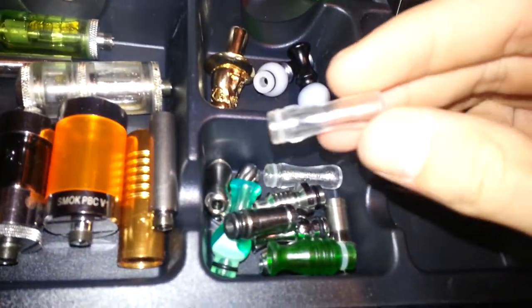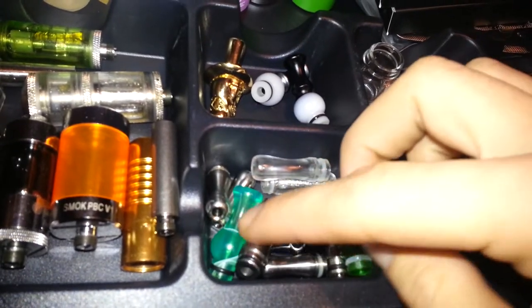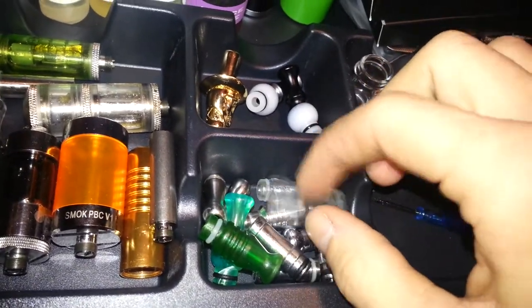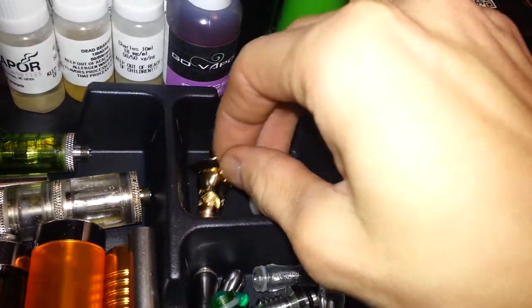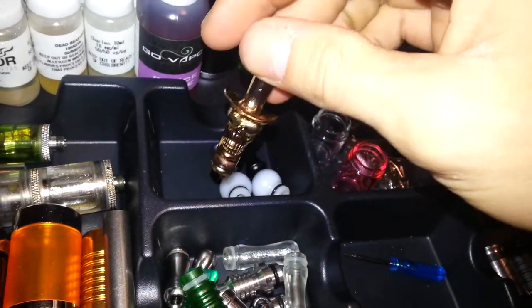Got all kinds of different drip tips — whatever you might want. Stainless steel I'm not the biggest fan of, but I like green. Got green on another mod over here next to me. Little swirly ones — kind of cool. I like using it though.